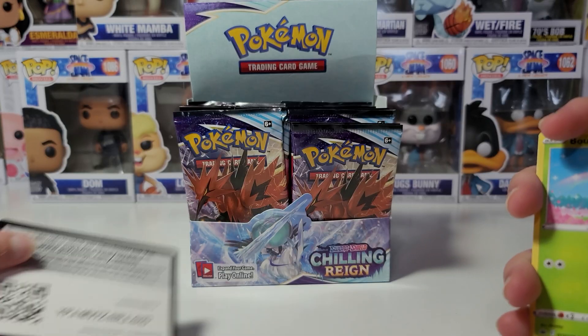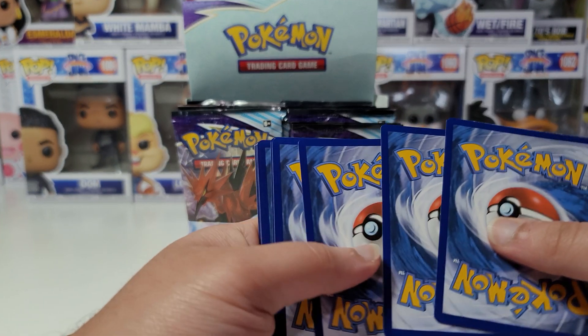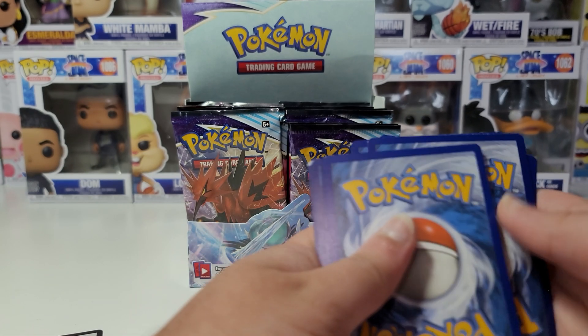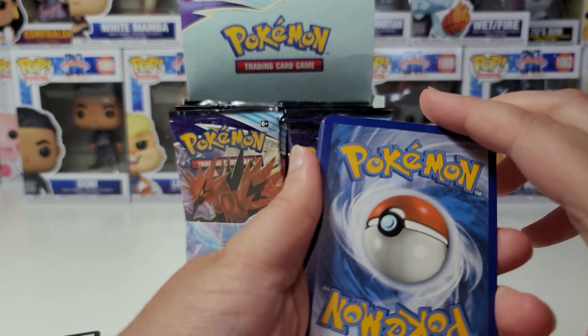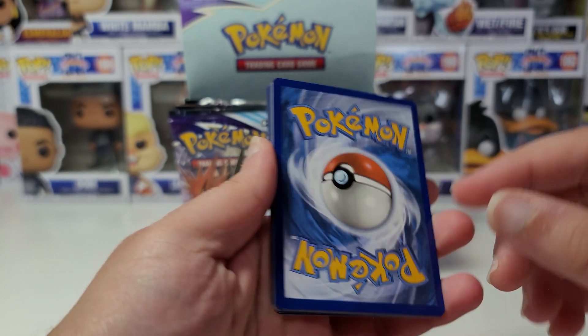So here is the code, and then we can do our pack trick, which is four to the front. Given that most people just do the card trick, Pokemon should just automatically put the rare cards in the back.